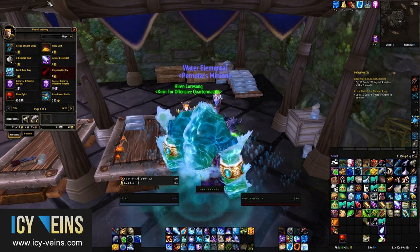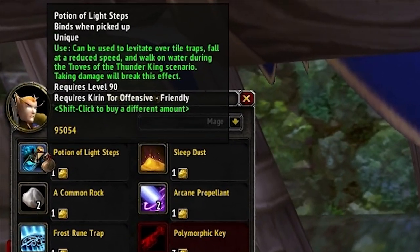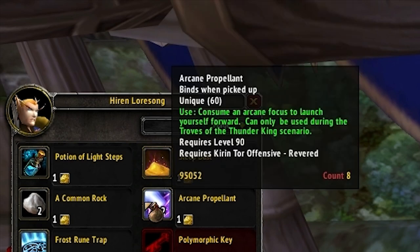To help you go through the dungeon, you will be able to buy useful items from your faction's quartermaster on the island. They will enable you to walk over water and traps, to distract your enemies, freeze them or put them to sleep, and to reach otherwise inaccessible places.